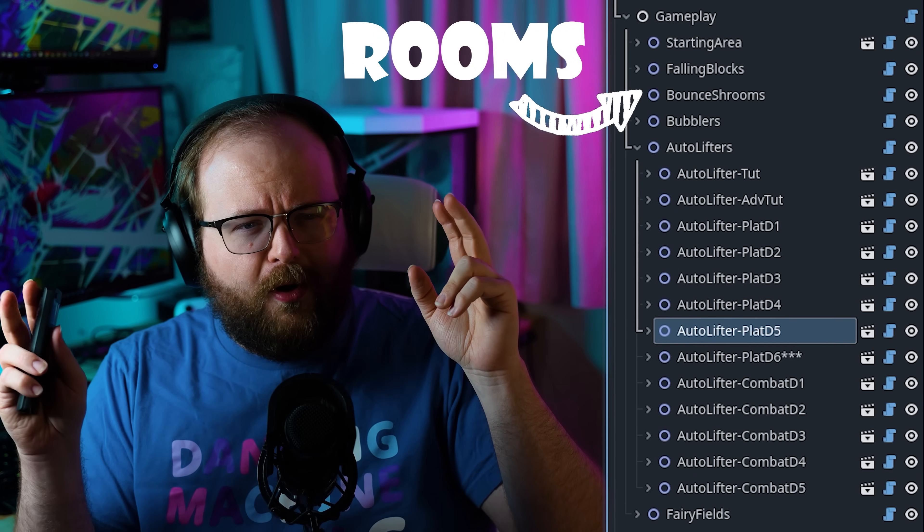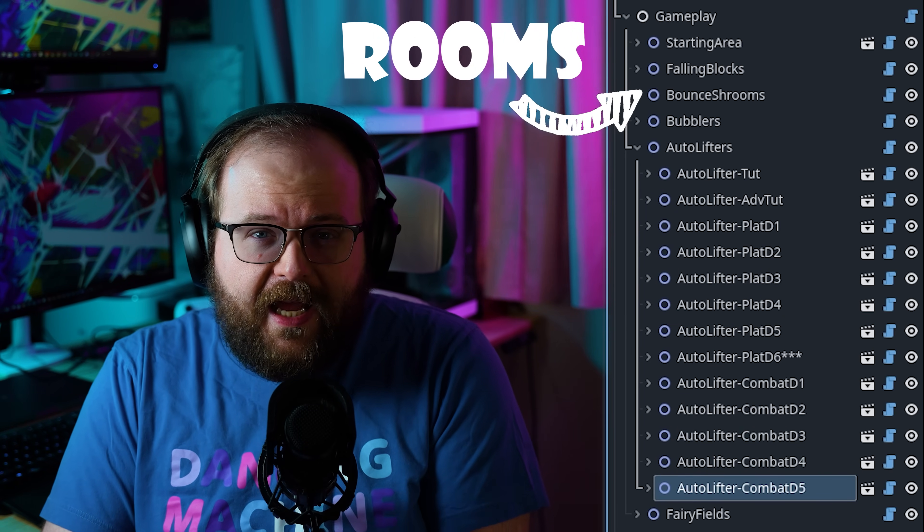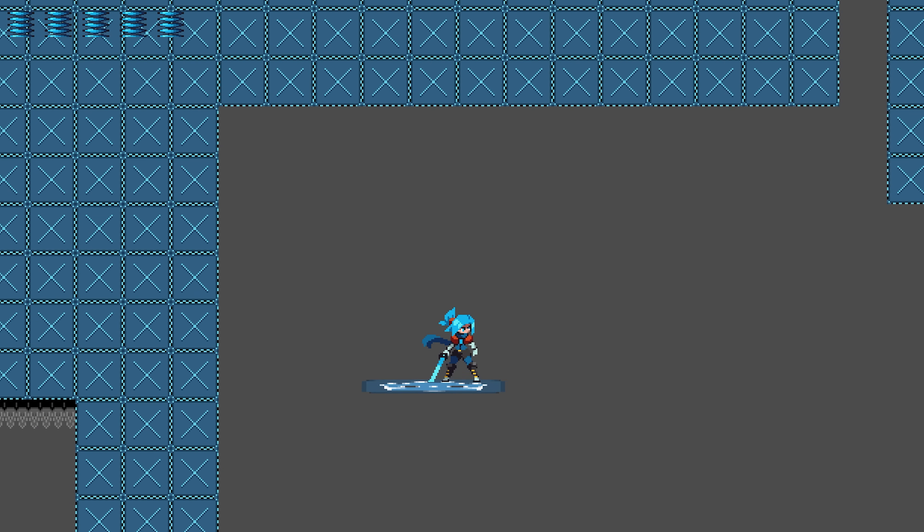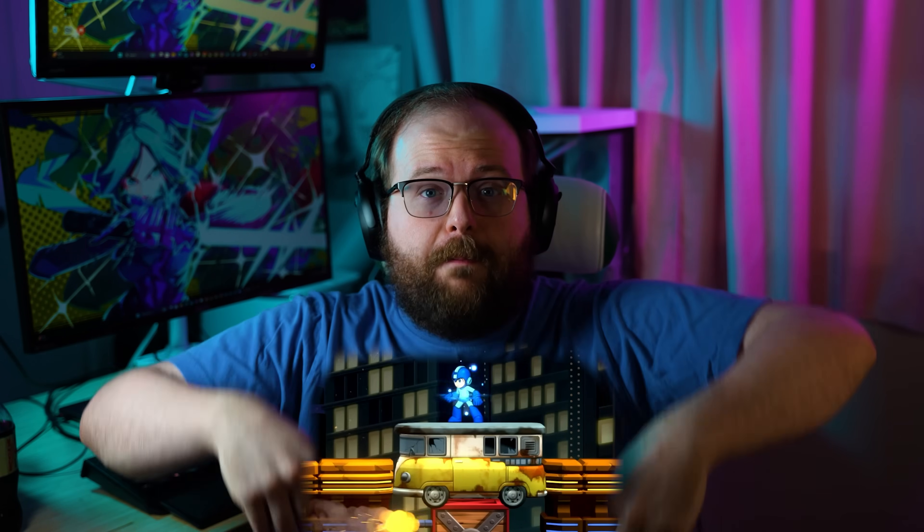For the past several months, I've been working on designing levels for the game. I essentially break the level into a bunch of rooms and assign each room a number of parameters. First, it gets assigned a mechanic or a number of combined mechanics. For example, I've been testing out this mechanic that I'm calling an auto lifter — every couple of seconds it launches into the air and then falls back down.